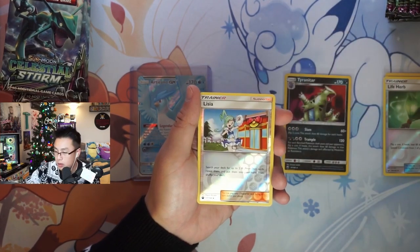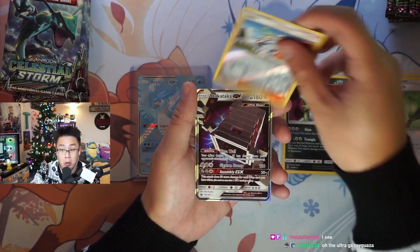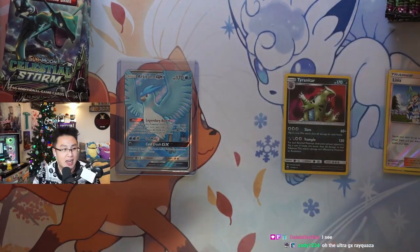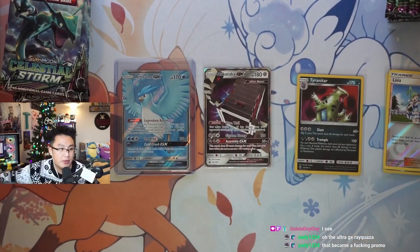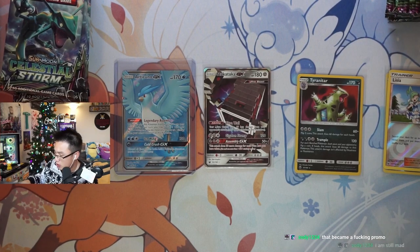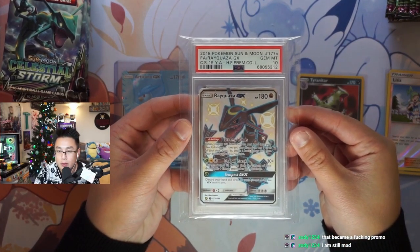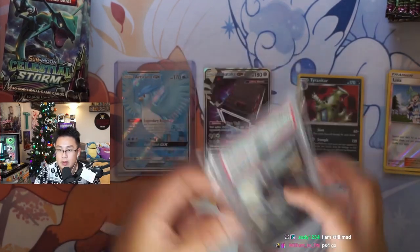We got Lycia! And we got Stax Attack GX — that became a promo. Hey man, it's still hard to get the promo first of all. Second of all, I still love the card regardless — I mean come on, such a beautiful card. Love it.